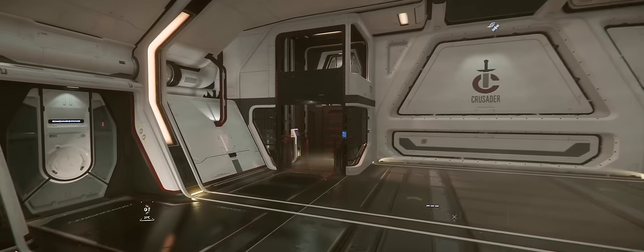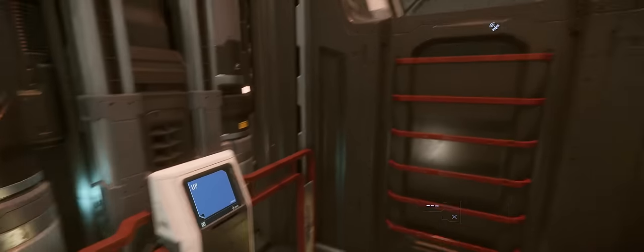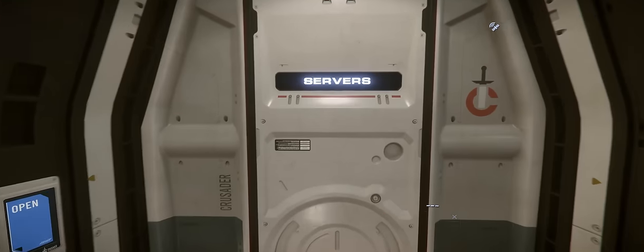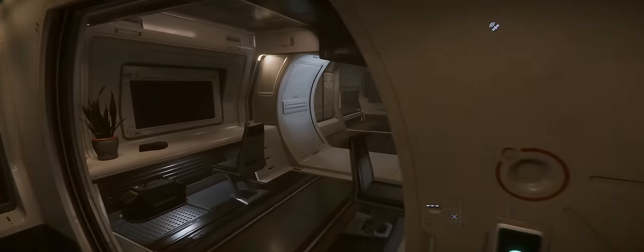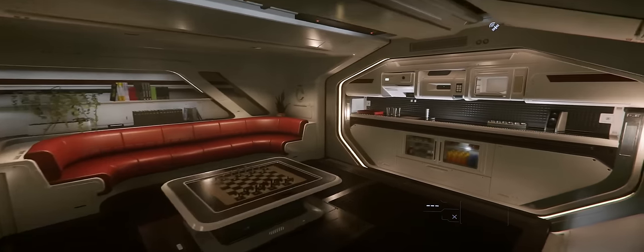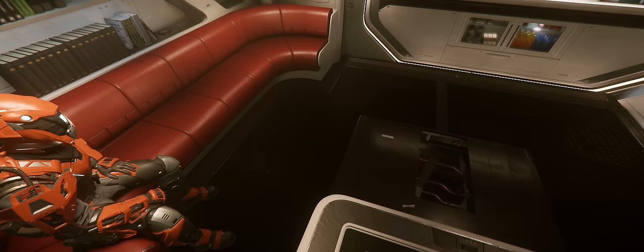Inside, you do get a decent package though. The cargo bay is nice and roomy, able to accommodate a good couple of ground vehicles, or 114 SCU of freight. Then up the small lift, you'll find access to the servers for data running when that makes it in, and a cool crew hab area. I really like how the hab here is kept separate from the recreation area, with the kitchen, seating and a functional chess table. The chess table hides one of the MSR's quirkier features, providing an access point to the underfloor tunnel system, and this could potentially allow you to sneak up on someone boarding your ship — they were clearly taking some influence from a certain ship in a certain popular sci-fi franchise.